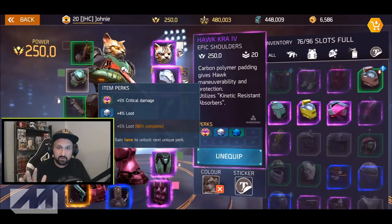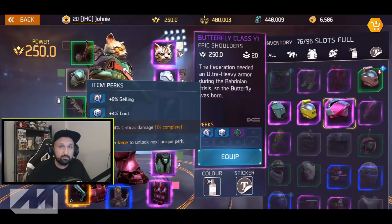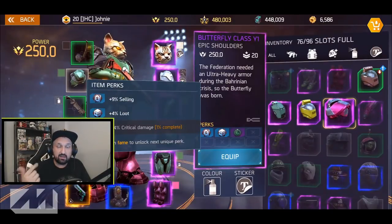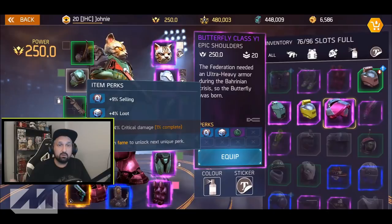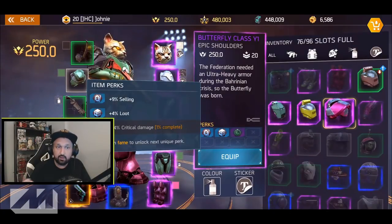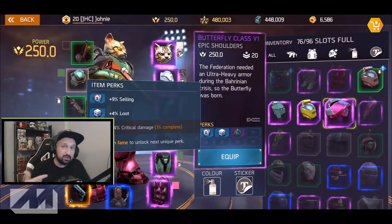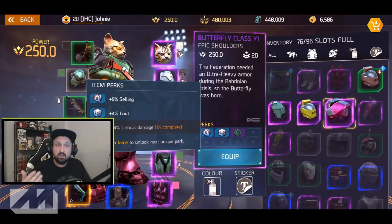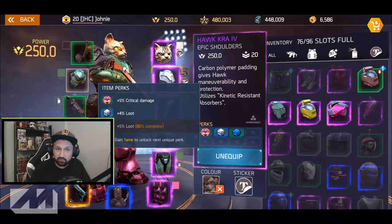The shoulders and chest are the two more complicated armor pieces. I'm currently using shoulders with 5% crit damage, but I have better ones in my inventory — Butterfly shoulders with 14% crit damage — that I'm working to unlock. The shoulders decision depends on what you're doing in the game. If you're playing PvP, ignore loot percentage and go for the highest crit damage possible. In arena and dungeon farming, more damage means faster clears, which means more dungeons per hour.